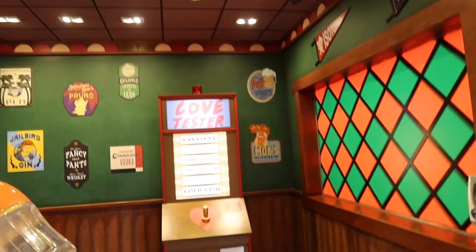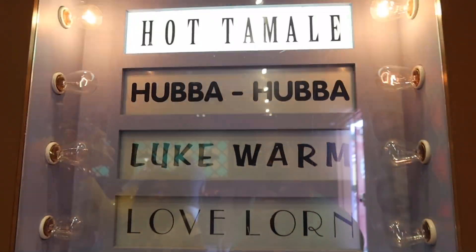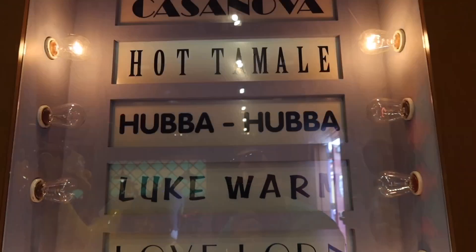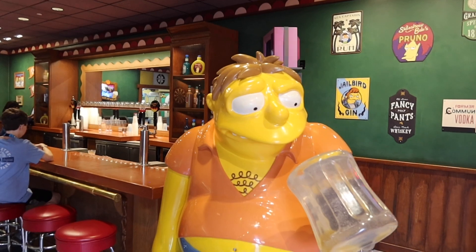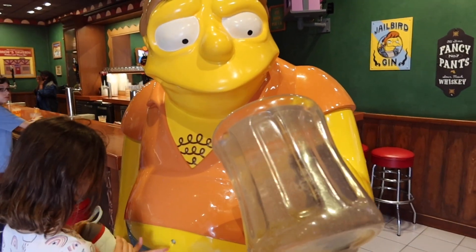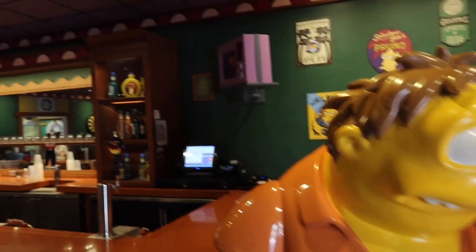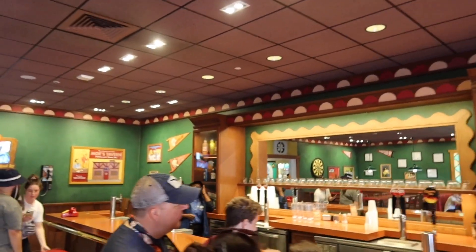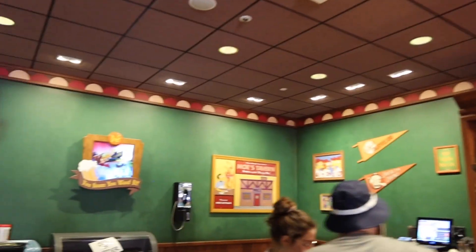To make any Simpsons fan excited — as we come through here we've got the love tester over there. Let me test my love, see if I'm feeling lucky. I didn't give it a good squeeze — weak? Hubba hubba, that's right, I'll take that. Here's a popular character: you've got Barney looking for some more beer. His glass is half empty, and then you've got the traditional bar where you can get all your good stuff. They have a signature drink called the Flaming Moe, if you remember that episode.